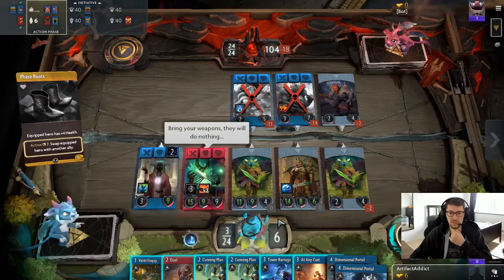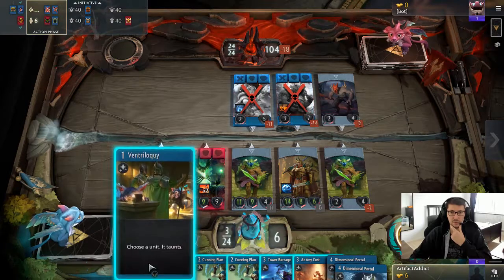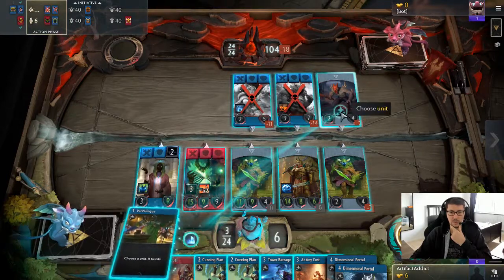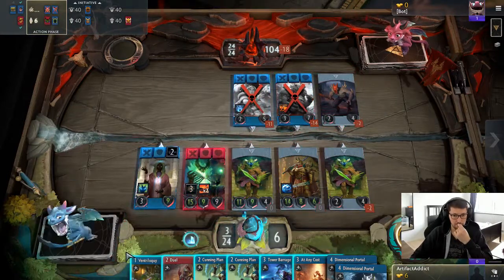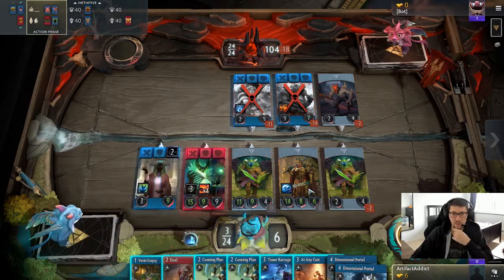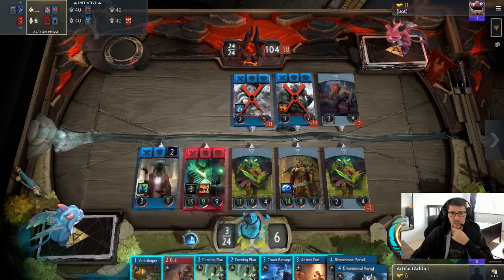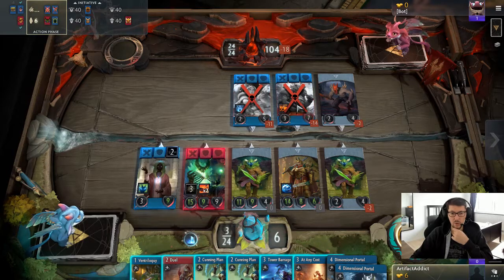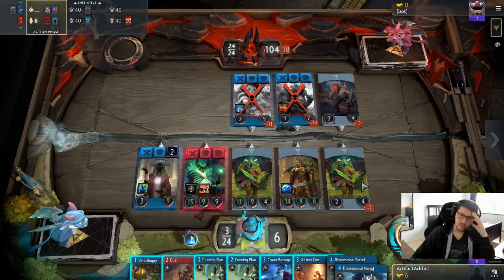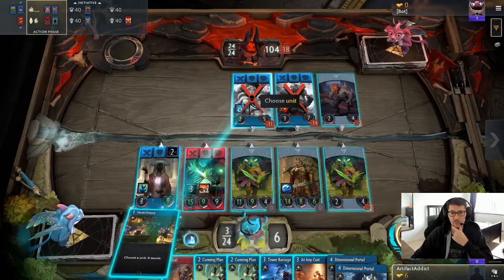They will do nothing. I can duel. I don't want to duel Ogre by the way, I want to ventrilo someone else. Cause Ogre dies too. I think I needed to save some ventrilo somehow. Oh — cunning plan. So I can kill one guy with duel. Ogre will die too at any cost. I need to cunning plan again I guess. Okay, I think I know what we are doing here.